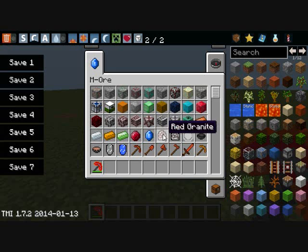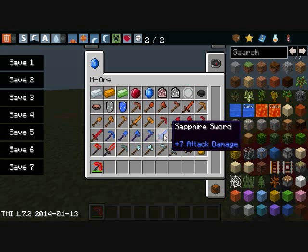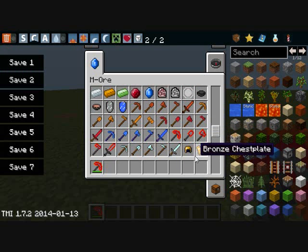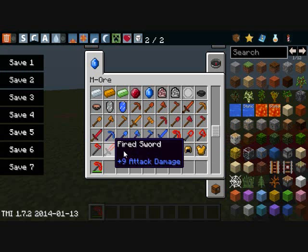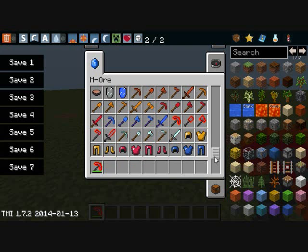It adds really cool granites too — red granite and regular granite. There's also a silver coin which you can use with villagers, a silver bowl, and mushroom stew — though that's actually normal. My personal favorite of all these tools are the fire ones — they set things on fire when you hit them.